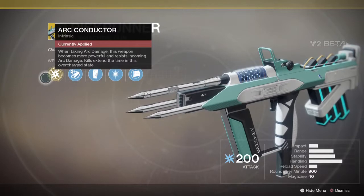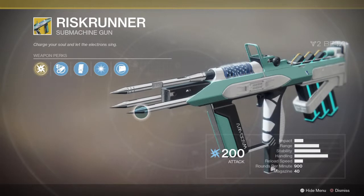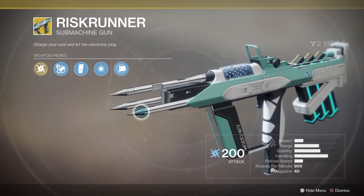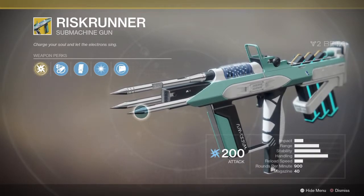Kills extend the time in the overcharge state, so this one's very much like the Xur's Supercell from the first Destiny game. It fires rounds at an incredible rate and obviously delivers arc damage.